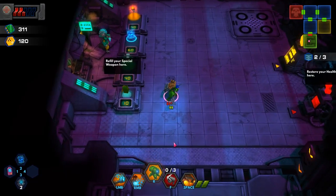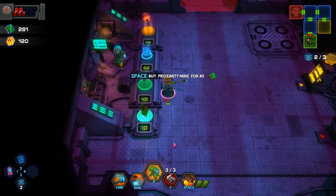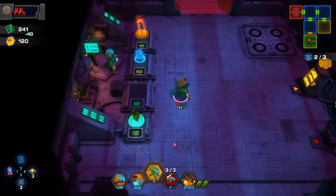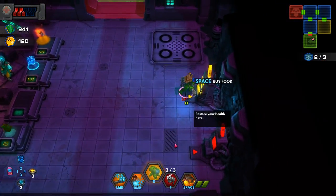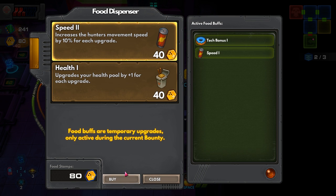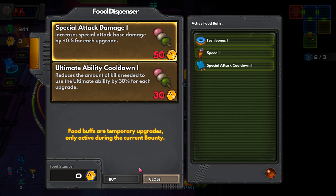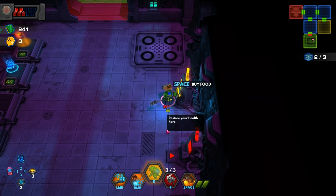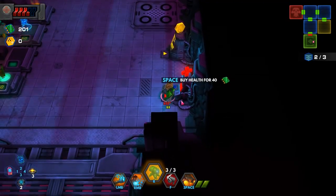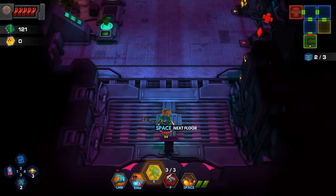Refill my special weapon here. Proximity mine is probably a good idea. I've got plenty of tech and a fair amount of food stamps too. Hunter's movement speed — we need that. Health pool by one — kind of need that. Lower the cooldown of special attacks by half a second — okay, let's do that. I like the upgrade system. It's still kind of RNG dependent, but not fully, and I actually really appreciate that.